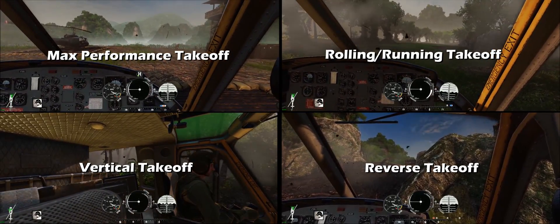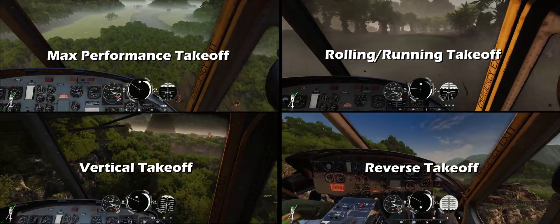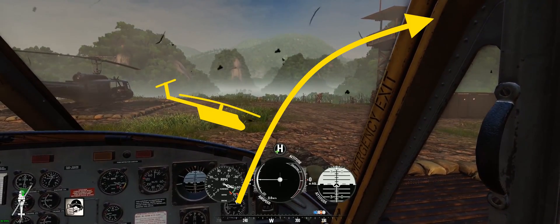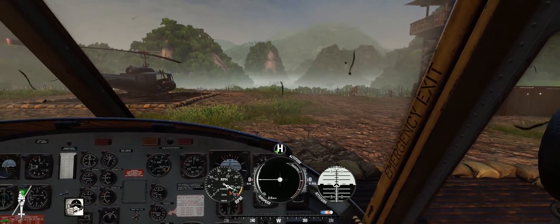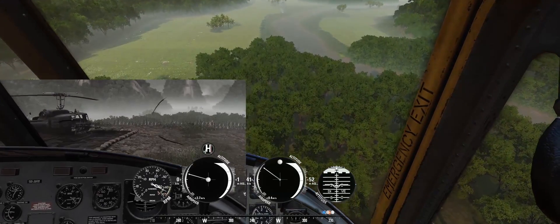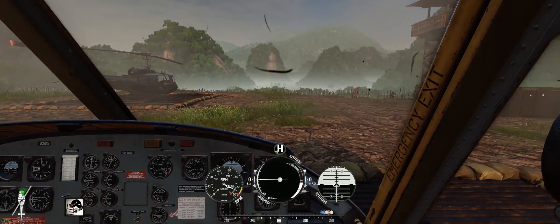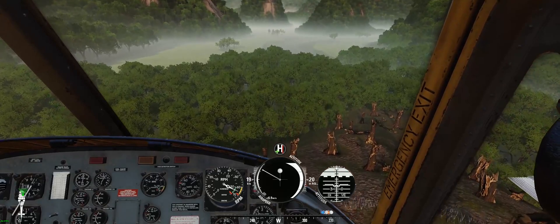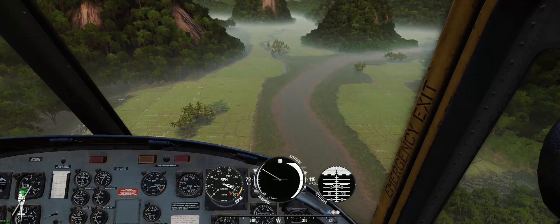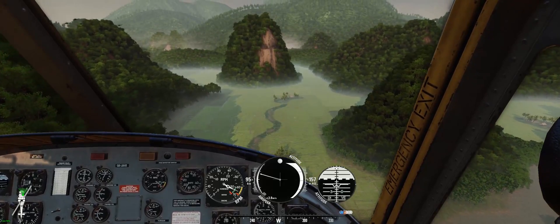Let's have a look at some standard takeoff procedures and their use case scenarios. In a maximum performance takeoff, the helicopter goes into a climb at a steep angle while maintaining maximum rotor RPM. This condition allows the helicopter to achieve maximum energy efficiency due to the extra lift that the downwashed air generates in forward flight. In comparison, our rate of climb is a little bit slower during a vertical takeoff. To find the optimum climb angle, simply take off at full collective, slowly pitch forward, and as soon as we see the rotor RPM starts to drop, check the position on the artificial horizon gauge for the exact angle. The maximum performance takeoff is most applicable when we need to gain altitude and airspeed at the same time, or to clear terrain obstacles at max efficiency.